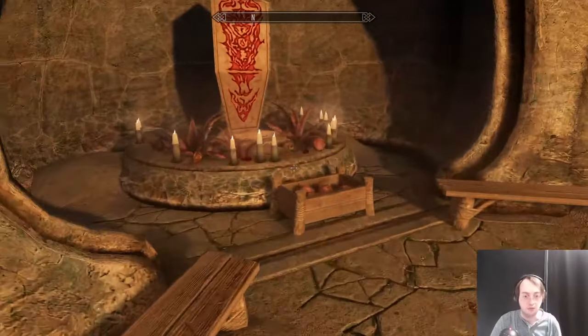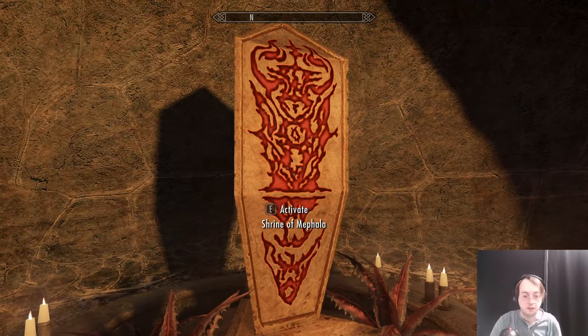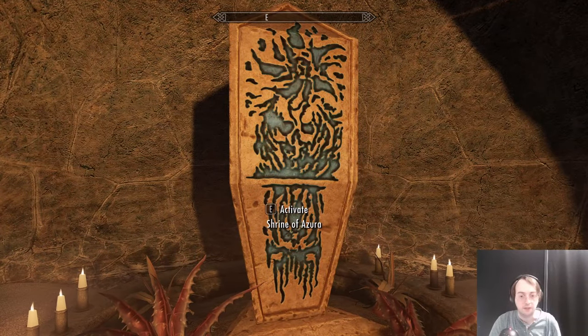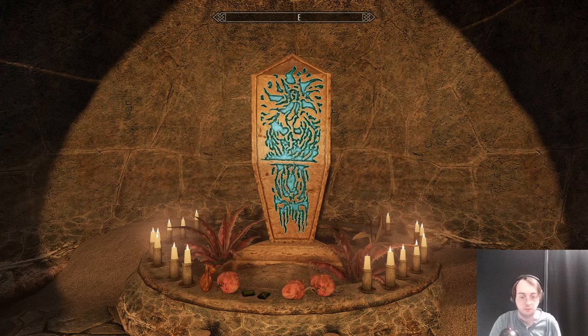Now we have the Shrine of Mephala which is red because red can mean secrecy and bloodshed. And then we have Azura with blue cyan meaning prophecy and twilight.